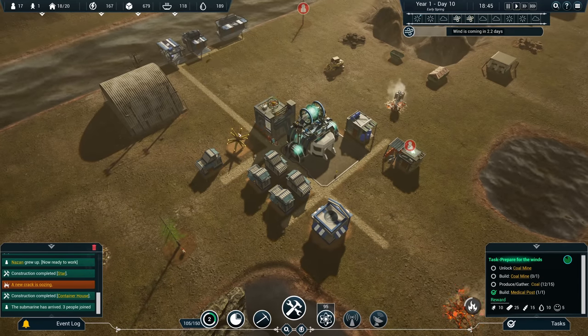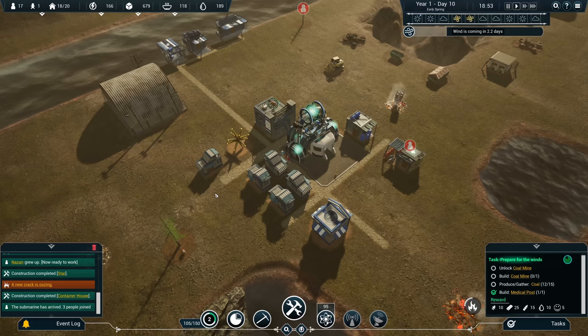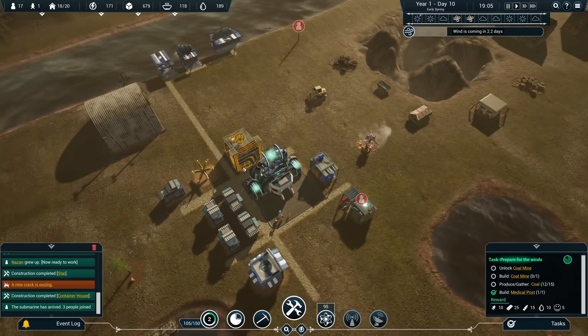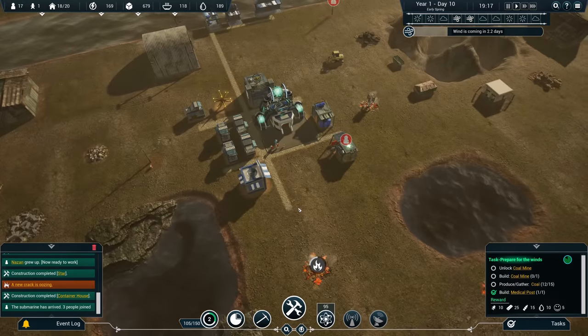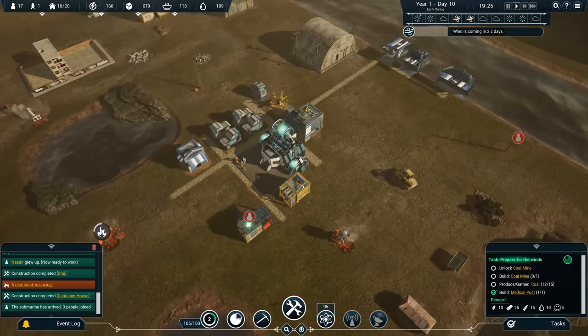That's a gameplay preview of Oxygen: First Breath. If you're interested, have a look at the link in the description for the Steam page. There's a massive discount so the game will be below 10 euros. Check it out — it has a lot of content already and I think you might like it because I like it as well. That's it, I hope you enjoyed it. Stay tuned.